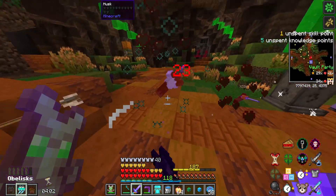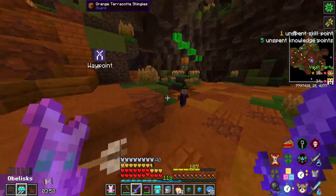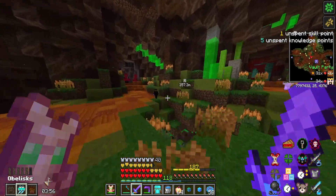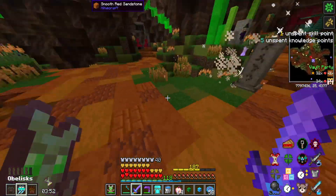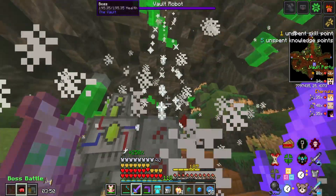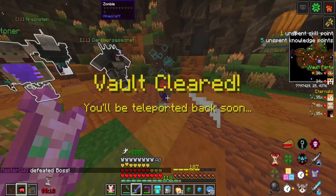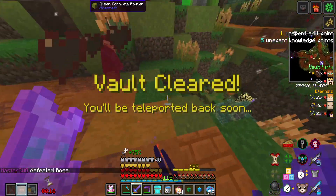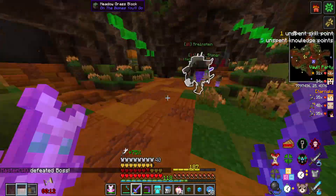We got a whole bunch of soul shards — over 5,000. We have enough to get the keys so it's time to get out of this vault with three minutes left. One of the rooms has a boss that can teleport around, but we killed the vault robot without even using execute — just to disrespect it.